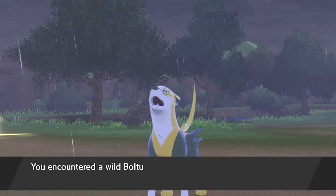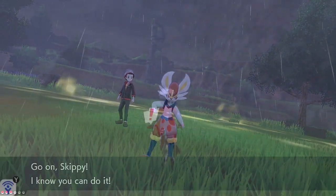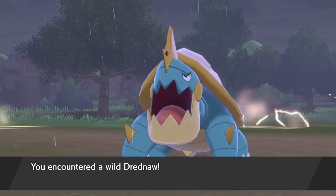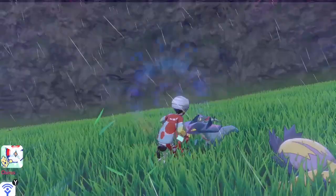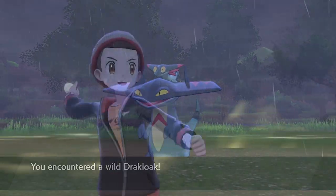Drakloak is a little bit different because it will appear in the overworld, so you will be able to see it when it does appear. It's still a very rare encounter rate, but it's easier to spot. If you're not too worried about which one you catch, I'd probably go with Drakloak because it's easier to spot and easier to deal with compared to chasing Pokémon darting around. As you can see, there's the Drakloak that I encountered and caught.